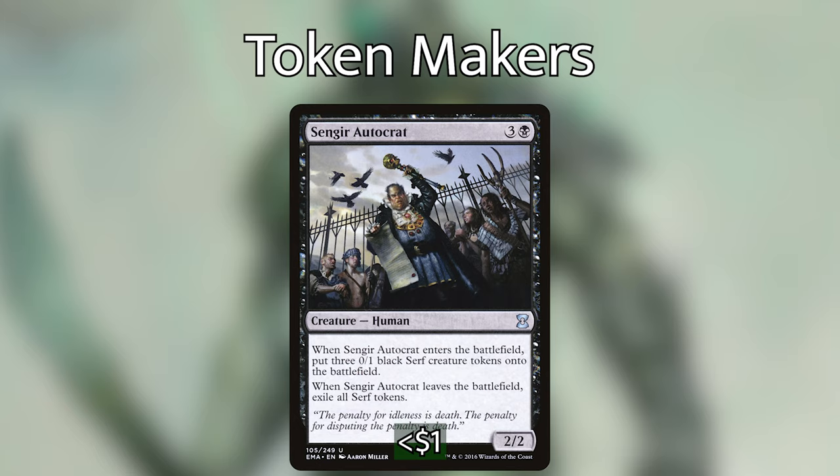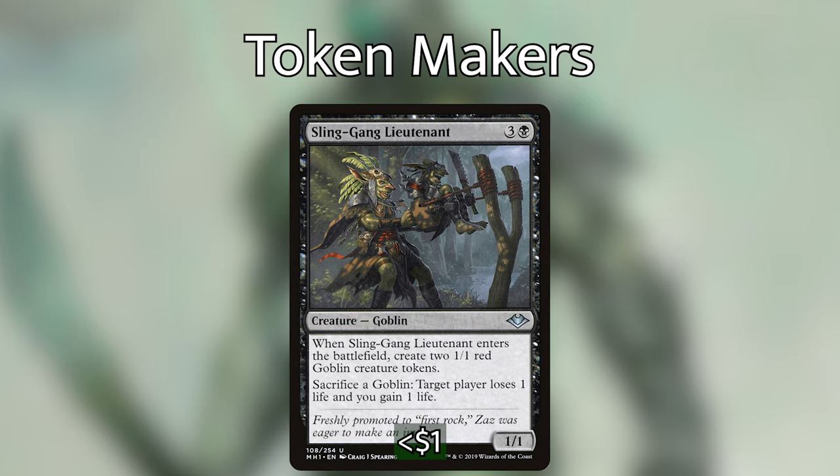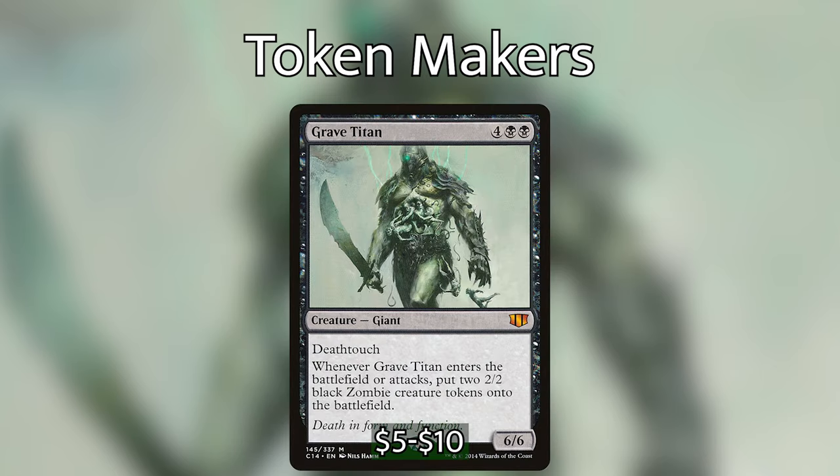Sengir Autocrat costs three and a black for a two/two: when it comes into play, put three Serf tokens into play as 0/1 black creatures. If Sengir Autocrat leaves play, bury all Serf tokens. Sifter of Skulls costs three and a black for a four/three eldrazi: whenever another non-token creature you control dies, put a 1/1 colorless Eldrazi Scion token onto the battlefield. Sling-Gang Lieutenant costs three black black for a one/one — when it enters, create two 1/1 red goblin tokens, and you can sacrifice a goblin so target player loses one life and you gain one. Grave Titan is four black black for a six/six with deathtouch — when it enters or attacks, put two 2/2 black zombie tokens onto the battlefield.